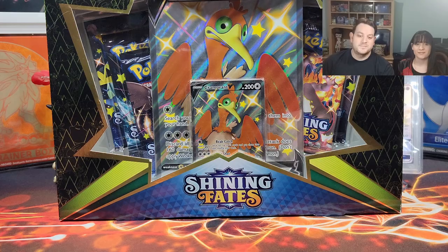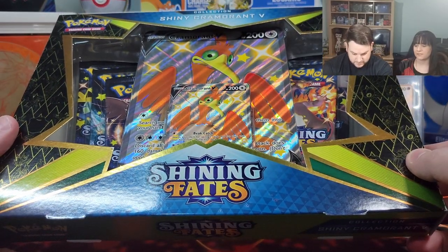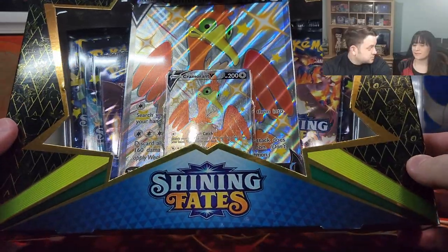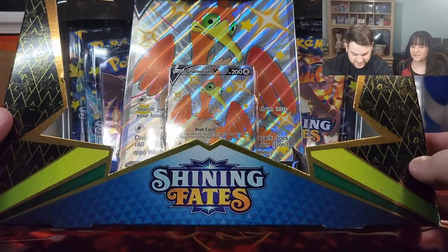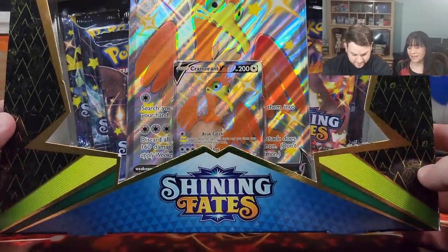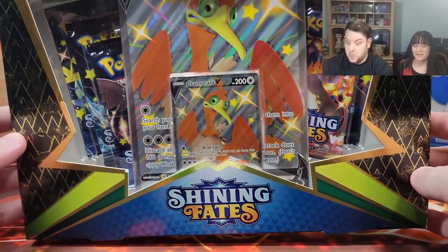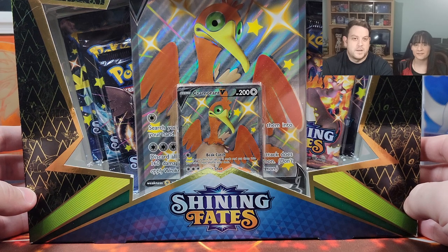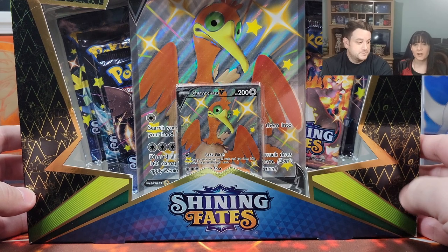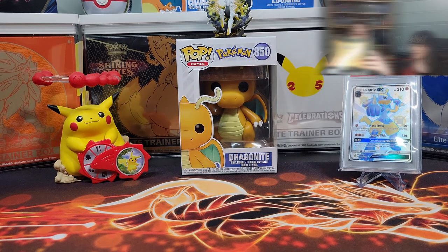Hey everybody, today we're opening a Shiny Cramorant Shining Fates box. You love this big orange bird, don't you? It's my favorite bird — look at those eyes, just a scholar behind them, a majestic bird. We're in the middle of a giveaway, but before we open this box please don't forget to like and subscribe, and comment to gain an additional entry. Now let me fight to open this box.